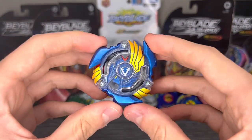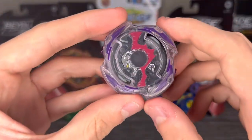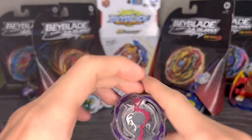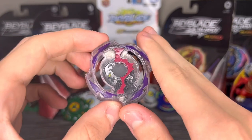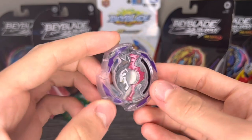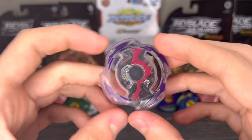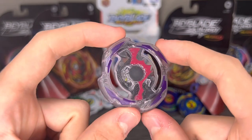That is it for our Drawn Sword combo. Moving on to the Hell Scythe combo — this is Single Lair Death Scyther, 1A-D, Blow. The driver is a weird choice, but we'll get to that. As for the layer, Single Lair Death Scyther — there is no way that Takara Tomy didn't base Hell Scythe off of this Beyblade. It's in the name, it's in the shape, not the color scheme really, but everything else is basically one-to-one. It's also a really good layer for stamina, just something worth mentioning.